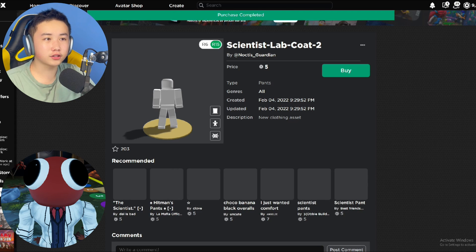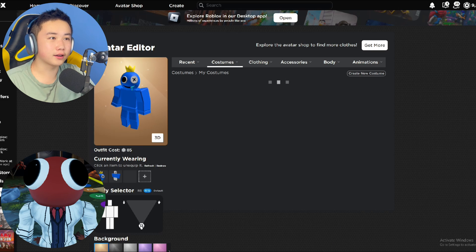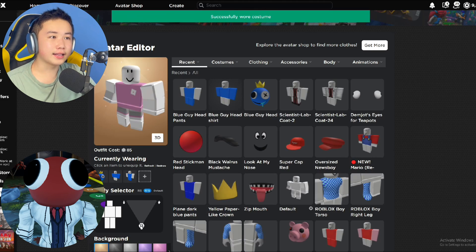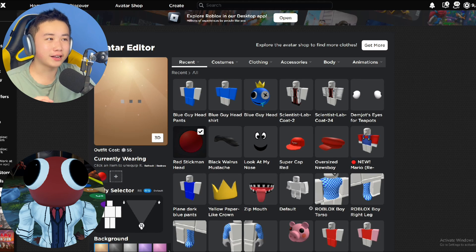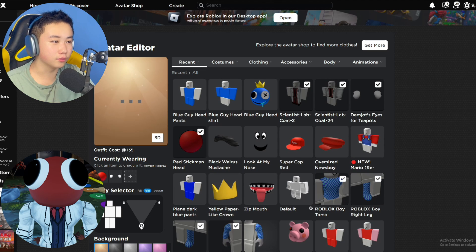And now let's go back to our avatar and assemble our costume. Let's go to my costumes and go to the default. Once you have the default, let's go try out the items. First, we're going to have the red stickman hands - very important. Then add the Demcha eyes, then add the lab coat, and then do the boy body - add all the boy stuff.